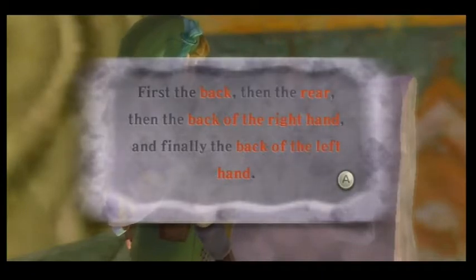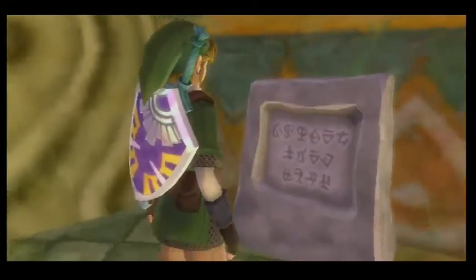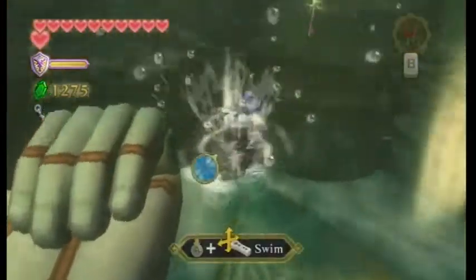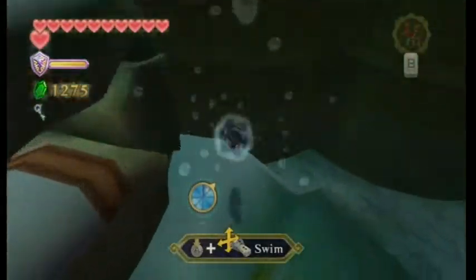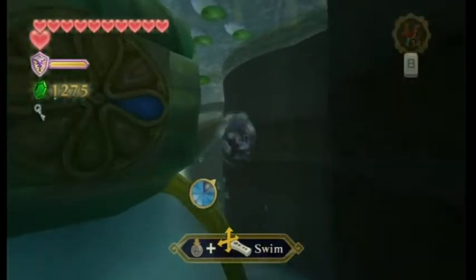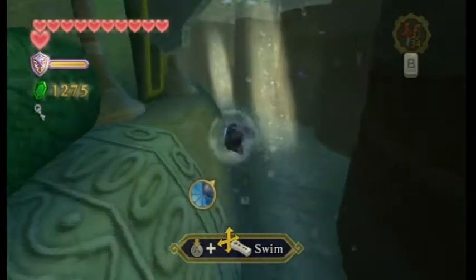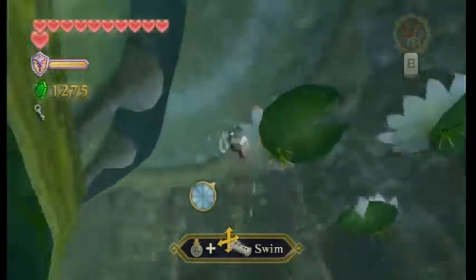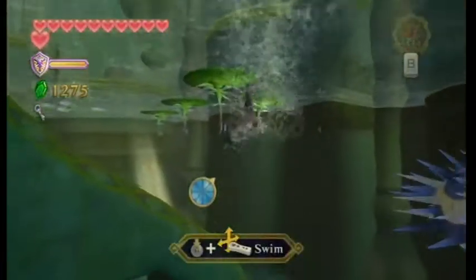So let's see: back, rear, right, left. Back, rear, back, rear — those are the same thing. So if we go down here, on the back of the hand you can see right. So: back, rear, right, left. Look, we're not going to go in any specific order. We're just going to see what they look like.